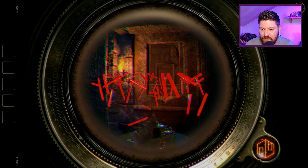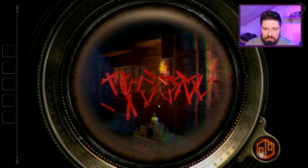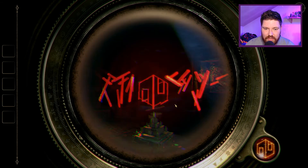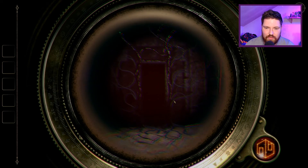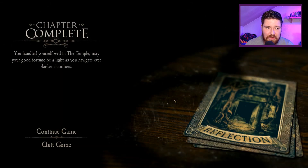Again this little symbol down in the right of the eyepiece — I assume I've got to look for that. That glitched when I'd done something. That looks good — there we go. Chapter complete! 'You handled yourself well in the temple — may your good fortune be as light as you navigate ever darker chambers.' Why have we got tarot cards?